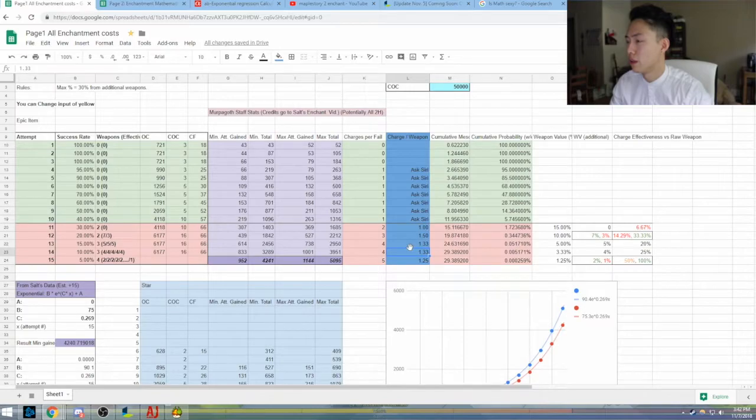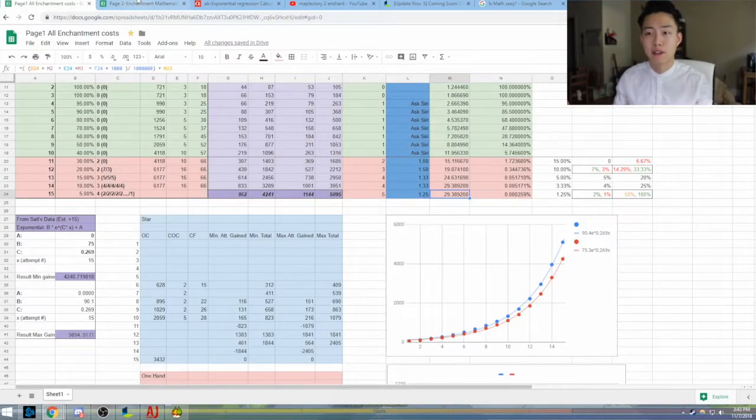On the right we have cumulative mesos. This is if you're somehow some really lucky, crazy person who gets no fails — so if you consecutively went all the way down, this is the minimal cost, which should be 35 million. These first two pages will be view-only because I like to keep my raw data as is. If you want to copy it, then change it however you like so you can properly navigate the cheapest path to getting plus 15.